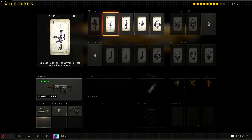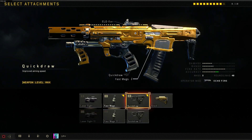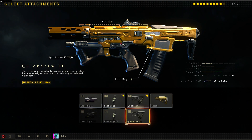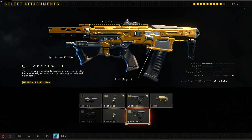We're going to have a third attachment so we're going to have to activate the Primary Gunfighter wildcard. Go ahead and select that, and the third attachment is going to be the second edition of quick draw. This actually gives us the maximized aiming speed possible and increased peripheral vision while looking down sights. It also says multi-zoom optics do not gain the peripheral vision bonus, so since we're using either the reflex or the ELO, we will get that increased peripheral vision bonus.